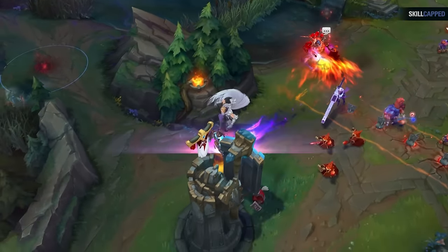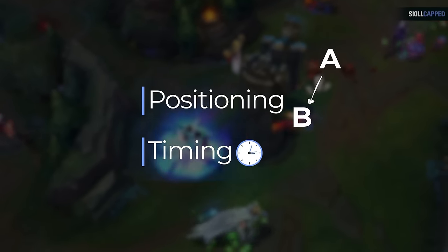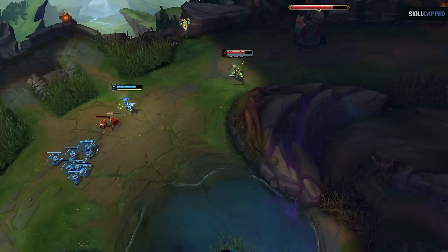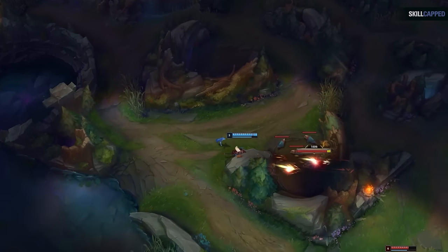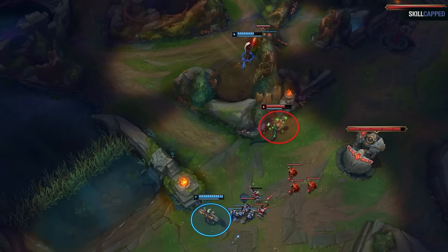There's one thing everyone gets wrong when they learn lane priority for the first time — they don't understand the nuance of positioning and timing. For example, here we have lane priority in mid lane. However, looking top, despite Akali having the clear minion lead, it's not yet pushed, meaning the enemy Gangplank isn't pinned down yet and can react. At the same time, notice how Cassiopeia, despite lacking lane priority on the surface, can still react before Xerath due to how close the enemy Raptors are to mid.